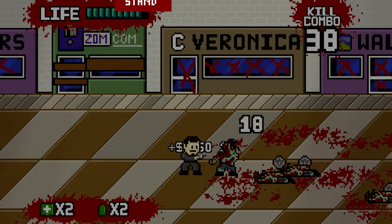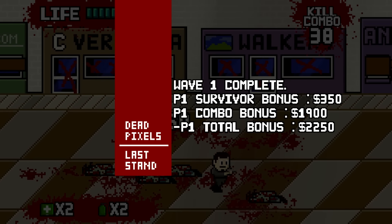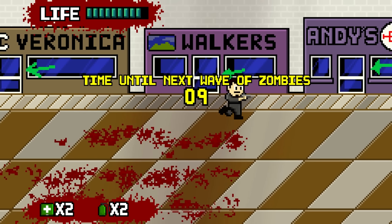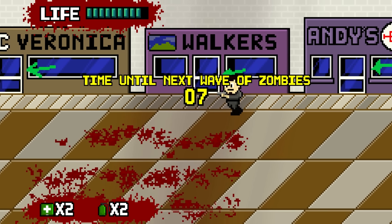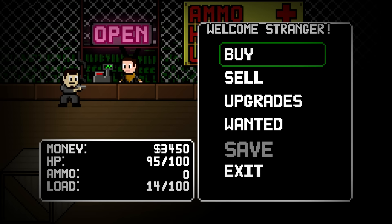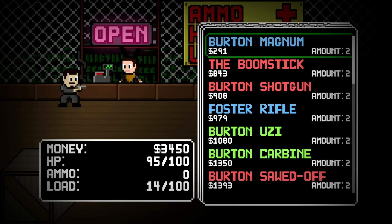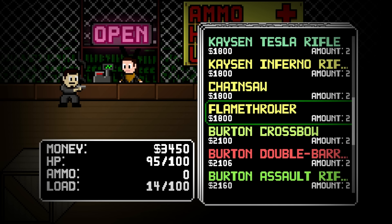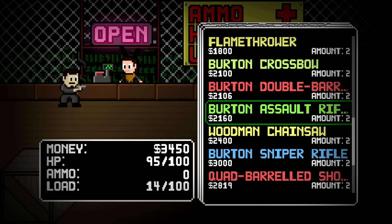You do get a bit of extra ammo occasionally, which right now doesn't really help with the pistol. And notice the humor in here — 'Walkers' has a store name, and the guns: there's lots of Resident Evil references, Army of Darkness, Boomstick, Burton Shotgun, Foster, Valentine. There's a lot of references in there, which is quite nice. I like that.